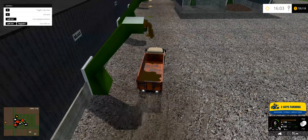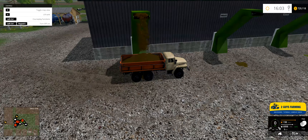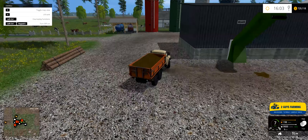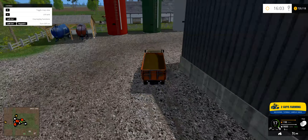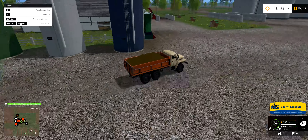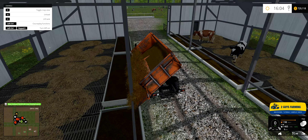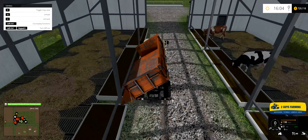Hello everybody, this is Norm with Two Guys Farming. Welcome to the Michigan map - this is episode 32 in our Farmers Journal. You're looking at a very dirty New Holland with a horse planter on the back. This is field two, next to the southwest farm. There are three farms on this map - it's probably one of the biggest maps in the game right now. We're going to hop on in here and start her up.